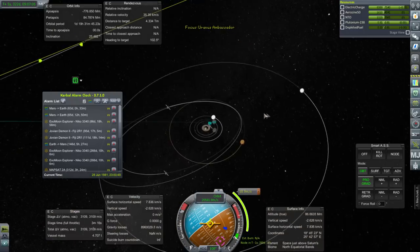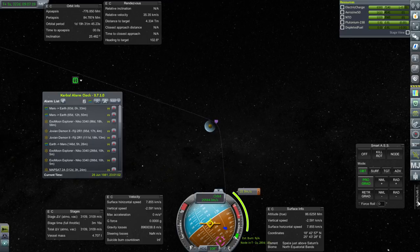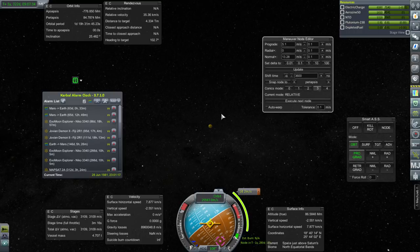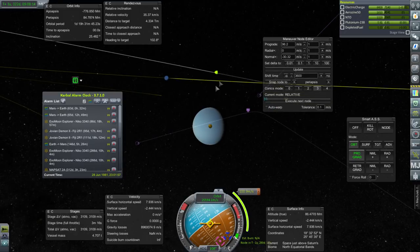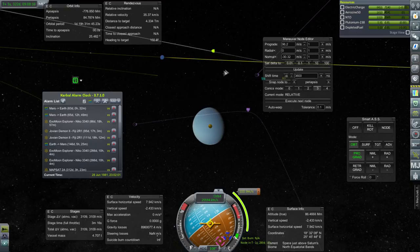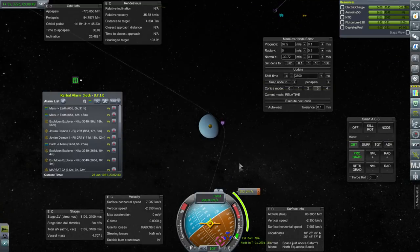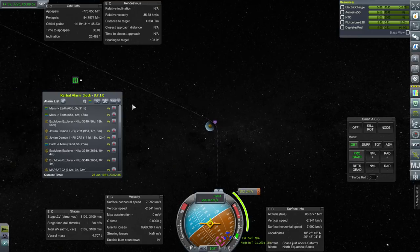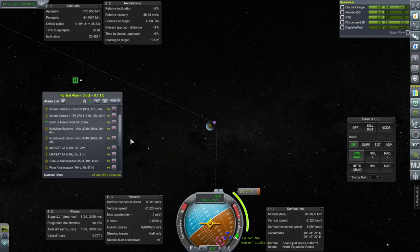With that done, let's just adjust our mid-course adjustment. I forget if I wanted to go polar or not. Going like this is more going polar and we'd have to get what would normally be a 90-degree inclination or get equatorial around Uranus. But without any moons around, it doesn't really matter. This mid-course adjustment is going to cost a little bit more than I originally planned, but that's all right. Let's make sure we have an updated alarm for it.